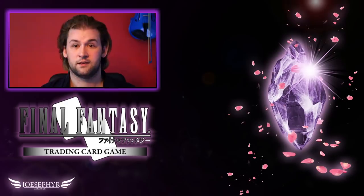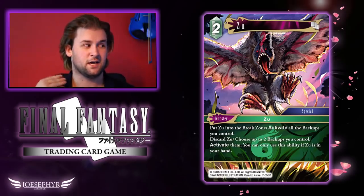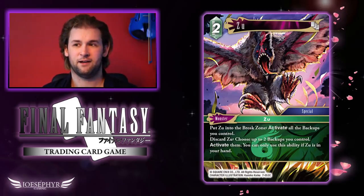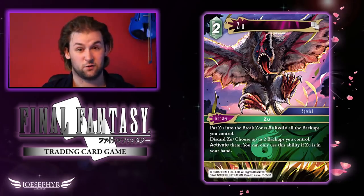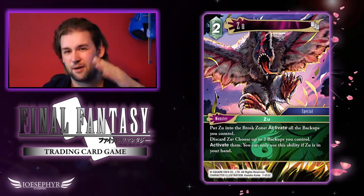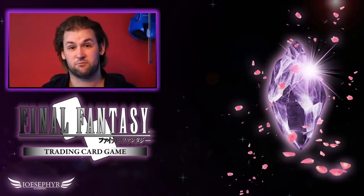Zoo, similarly to Bomb, has a straight discard-for-an-effect, but it's his on-field effect that I really like. You're playing Zoo early to stockpile CP for later. It reminds me of Liac but it's a more aggressive play because you choose when to activate it, and it activates all of your backups. For Sawyer is very popular right now — even just discarding Zoo from your hand you get two uses of For Sawyer, and yes you take two damage, but if you're playing Fire-Wind with Jecht in the deck that's actually good for you. Zoo has a lot of potential for massive combo play, so definitely watch out for it.